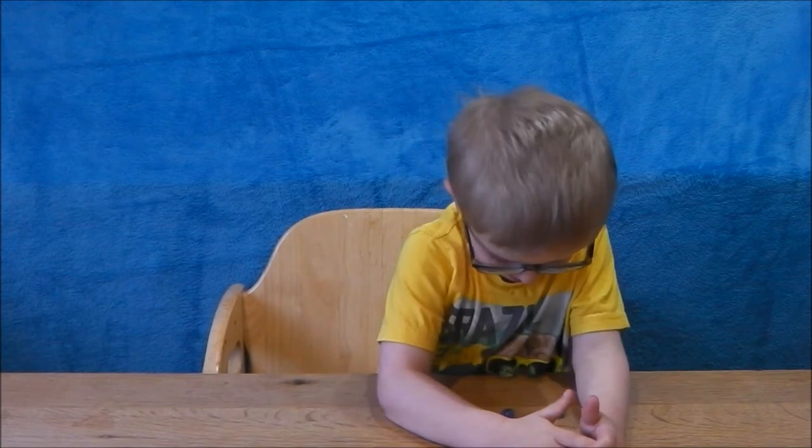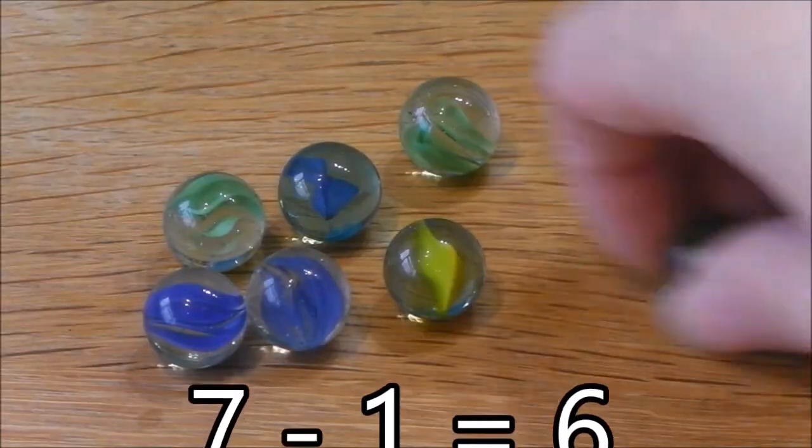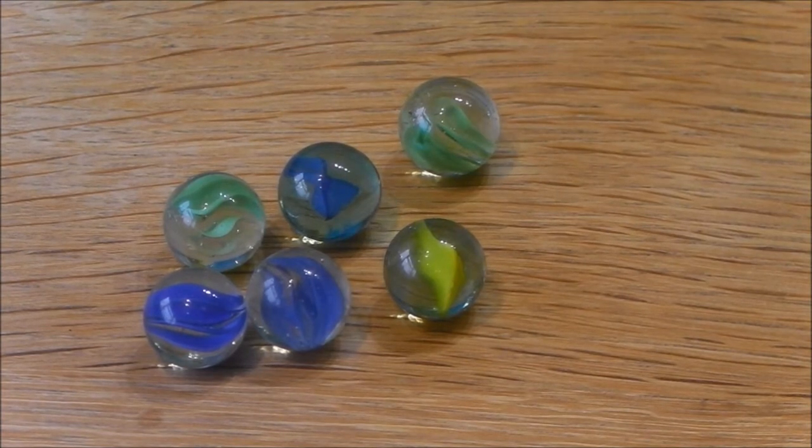How many marbles have you got there Dougie? Seven. If you drop one, how many do you have left? What do you think? Six. Seven take away one is six. One, two, three, four, five, six.